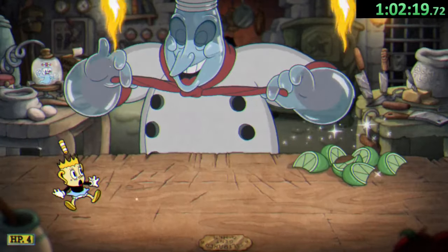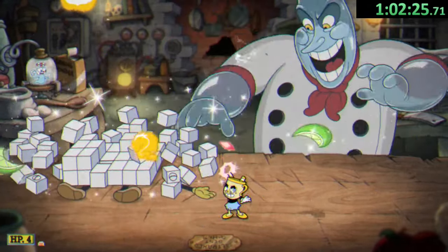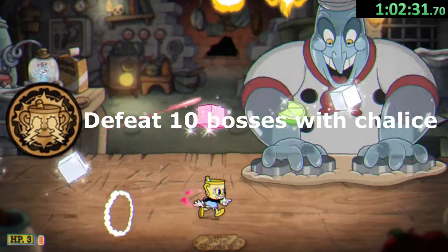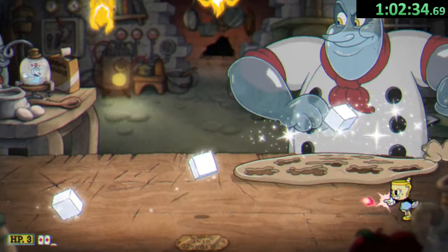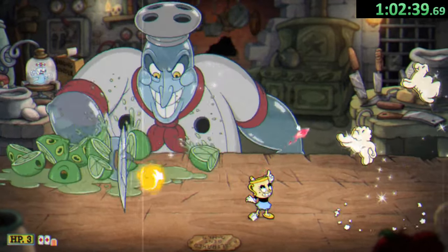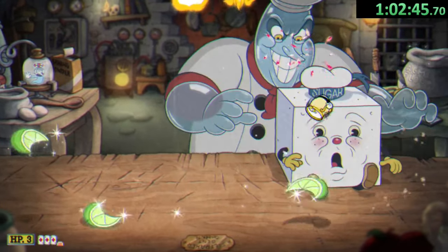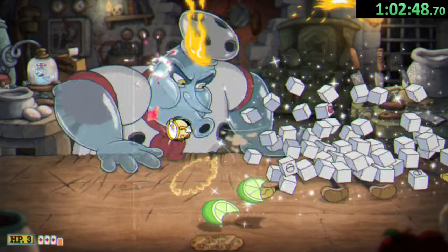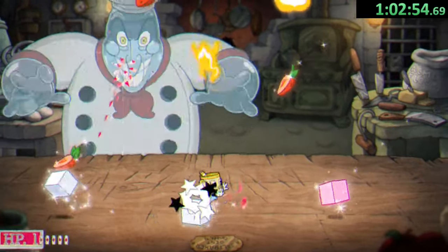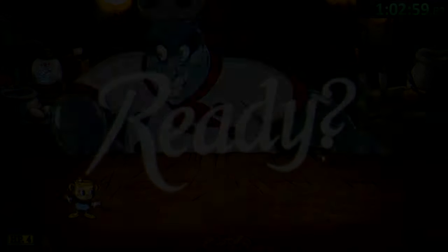Moving through the other bosses until we get back to Chef Salt Baker, keen viewers will notice we still have three achievements left. One is a secret achievement we'll discuss shortly. Another is for defeating ten bosses with Chalice, which we've already done, unlocking the achievement 'Decadent.' Finally, we need to defeat an Inkwell Isle 4 boss with an S rank — we can try Salt Baker or an easier boss. Looking at the time and knowing Salt Baker is the hardest boss in the game, there's really only one clear option.